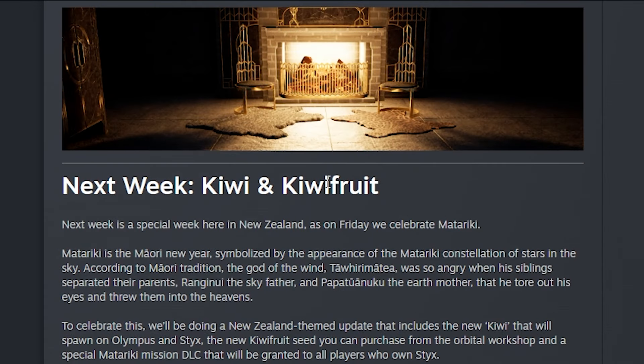They also announced that next week we're getting the Kiwi and Kiwi Fruit. They say next week is a special week in New Zealand, as Friday they celebrate Matariki. The new Kiwi will actually spawn in Olympus and Styx, and the new Kiwi Fruit Seed you can purchase from the Orbital Workshop. There's a special Matariki Mission DLC that will be granted to all players who own Styx, so hopefully it's just included with owning Styx.